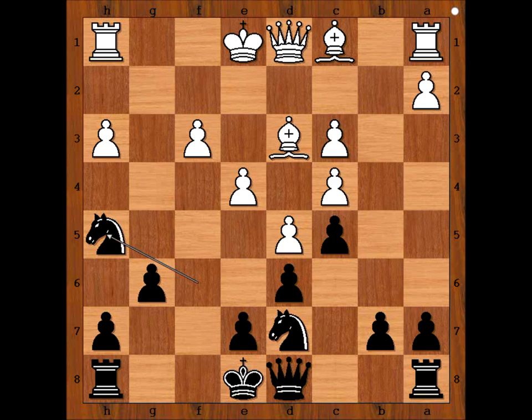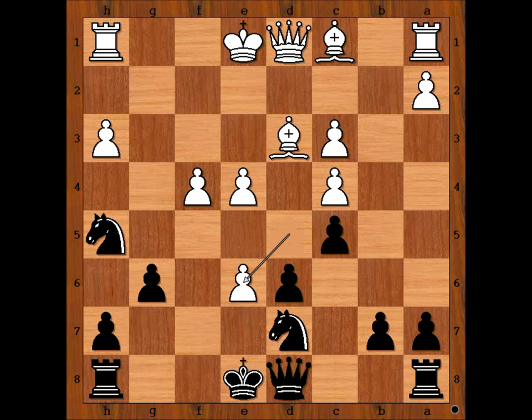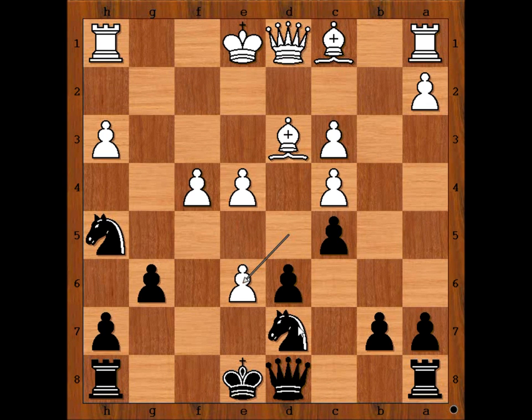Knight to h5. Krasimjanov is not rushing to castle kingside. f4, e5, d takes on e6 en passant, attacking the knight.